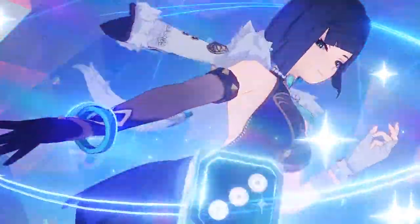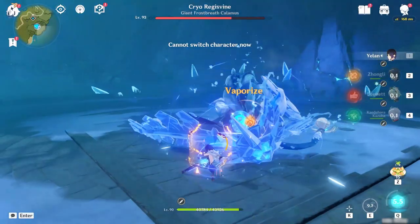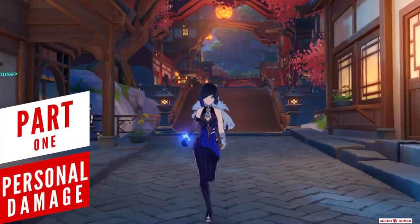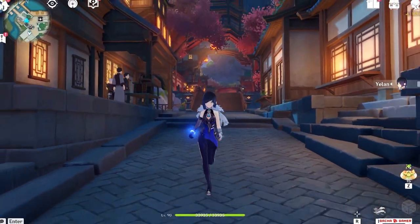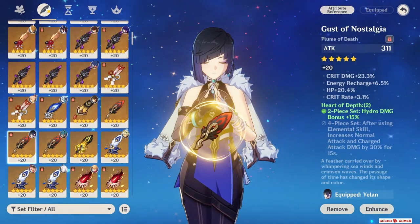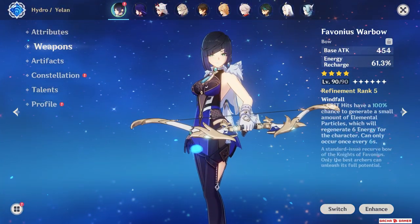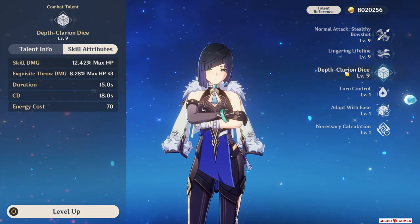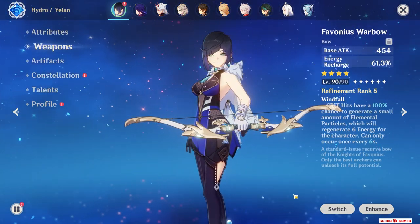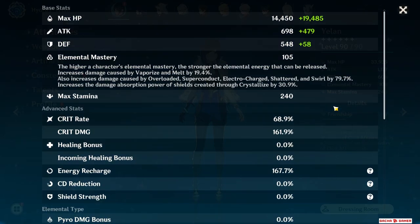Yeelan is finally out and this is an honest look at how she works with different teams and characters at Constellation Zero with a free-to-play weapon. The build I'll be using here is a double two-set of Heart of Death and Tenacity of Millelith, with Favonius Warbow as her main free-to-play weapon. What's really special about Yeelan is that all of her damage besides normal attacks scales with maximum HP — attack is completely useless for her. So I'm focusing on Energy Recharge with Favonius Warbow and the rest of the stats are built around health, critical rate, and damage.